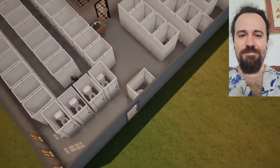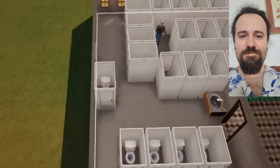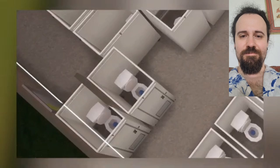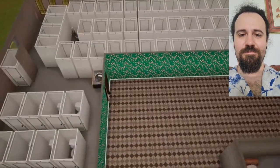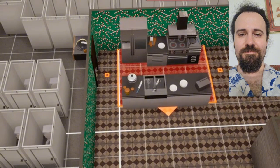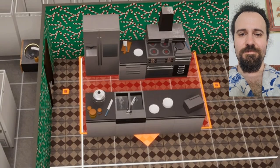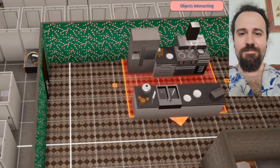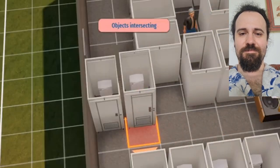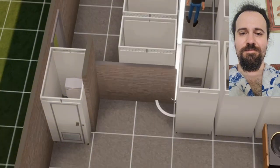I noticed something suspect — I think the game has decided to hide some of my items. I'm pretty sure there used to be a toilet right here. And I'm pretty sure I put a kitchen right here. If I try to place another kitchen, it says objects are intersecting — I assume because the ghost kitchen is actually still there. But if we take this and move it to the side of it, that works just fine. Same deal with the toilets — I can no longer place one right here, so we'll just place a wall right there.